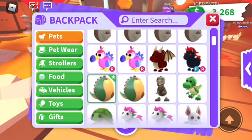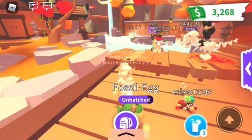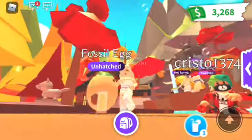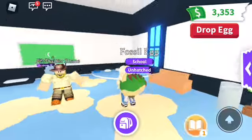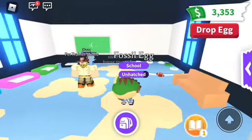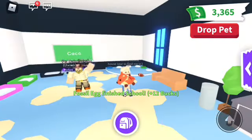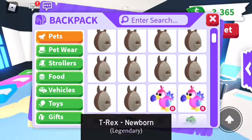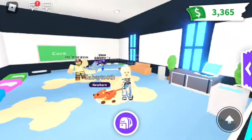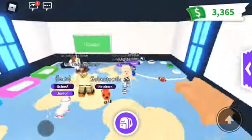I'm giving this fossil egg my last lemonade. Here we go — please be something good! It's a Ground Sloth. Now we're at school hatching our next fossil egg. Let's see what it's going to be — it's a Saber Tooth! Oh my goodness, and it's ultra rare! I bet I could trade it for a legendary or something.